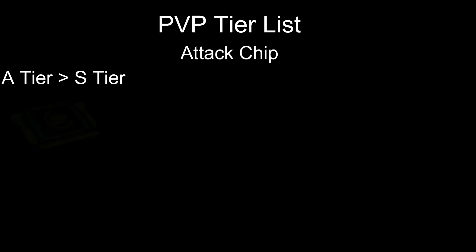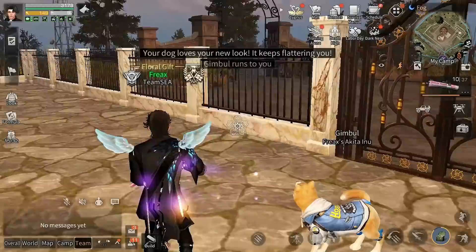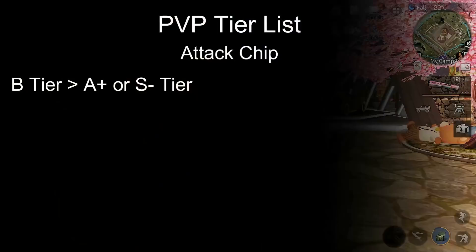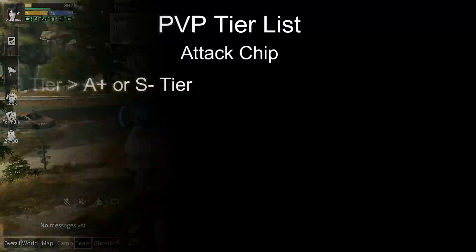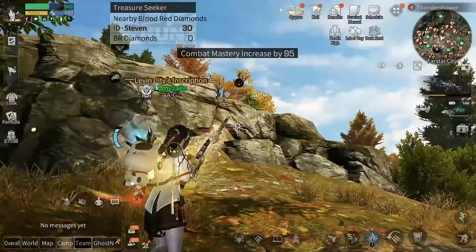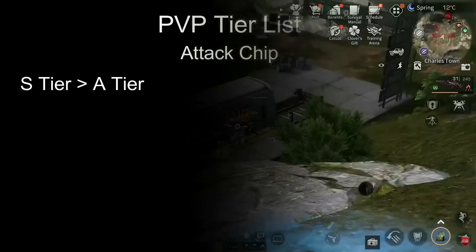For PvP S tier, I would add Tactical Reload to S tier because we can use grenades to reload and still get the damage bonus and accuracy — especially if you're using an assault rifle, you'll need accuracy so the enemy won't misdirect your attack. And Invincible I would give S minus or A plus, because in PvP where players have shields, player HP will almost always be above 65%, meaning you can deal a lot of damage to them — providing you can crit. If you can't crit, this chip is useless, which is why it's not quite S tier.